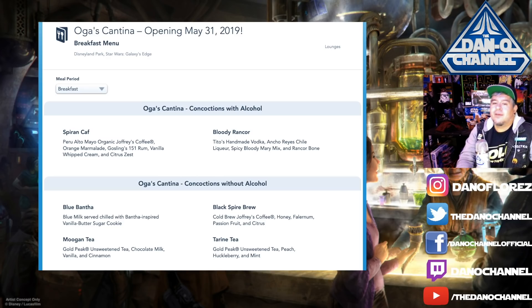I want to try these breakfast drinks — I'm on vacation at Disneyland, I'm doing me. The Spiran Calf is made with Peruvian coffee and 151 rum — that's for me. Then there's the Bloody Rancor, which is their take on a Bloody Mary. Non-alcoholic morning options include the Blue Bantha, Black Spire Brew, Mugen Tea, and Taring Tea — the Taring Tea is Gold Peak Unsweetened Tea with Peach, Huckleberry, and Mint. The Mugen Tea is Unsweetened Tea with Chocolate Milk, Vanilla, and Cinnamon — kids would be into either one of those.